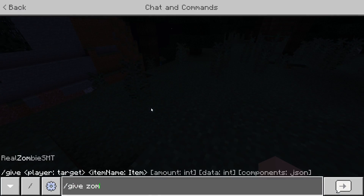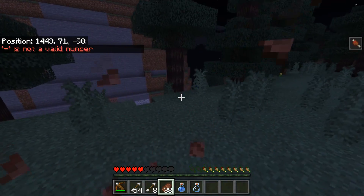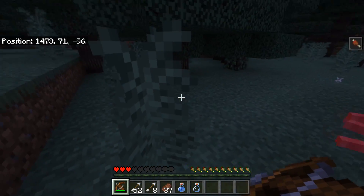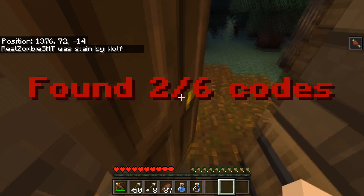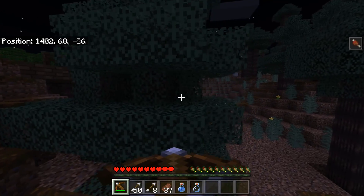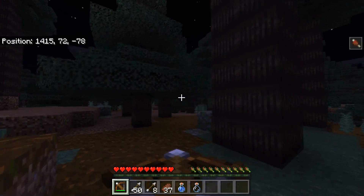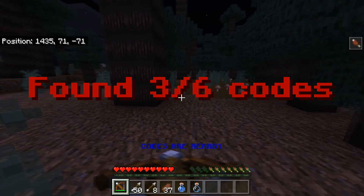I'll just give myself some cooked beef because there's no food on this map and I keep dying. These wolves just keep coming. I'm dying more to the wolves than to Siren Head, and I've already run into Siren Head. We have two out of six codes though, which is not bad — both deaths were from wolves, not Siren Head. I don't know where Siren Head went, but I do want to see him.